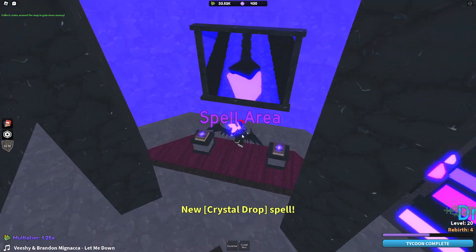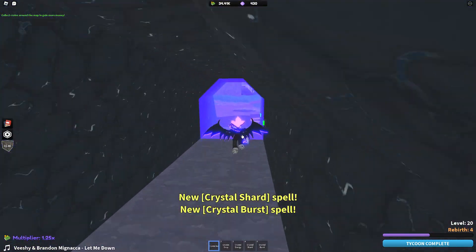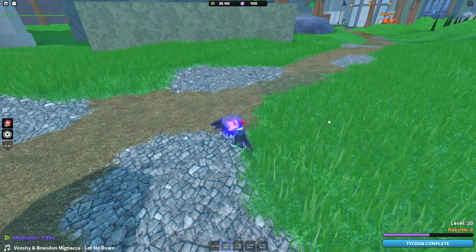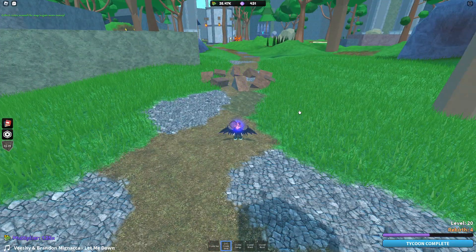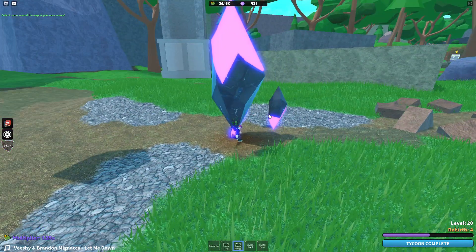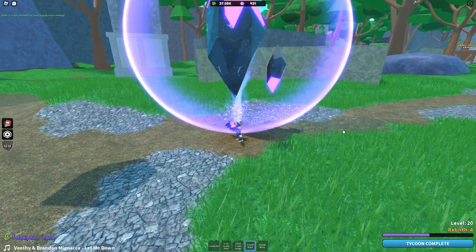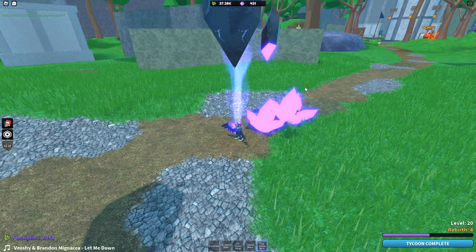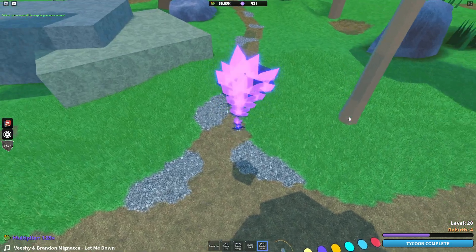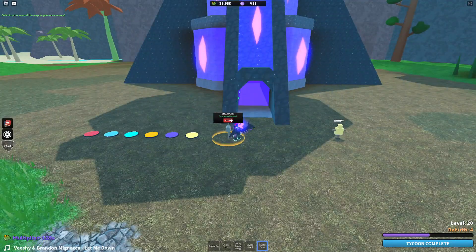Let's jump in and get the spells and take a look at them. So here we have our axe, which is pretty cool. We have a crystal drop, which looks like that — pretty cool. We have crystal energy, which it looks like it heals me. That's pretty cool. We have crystal shard — shoots crystals out of the ground — and crystal burst, which is pretty cool too. So those are the abilities for the crystals.